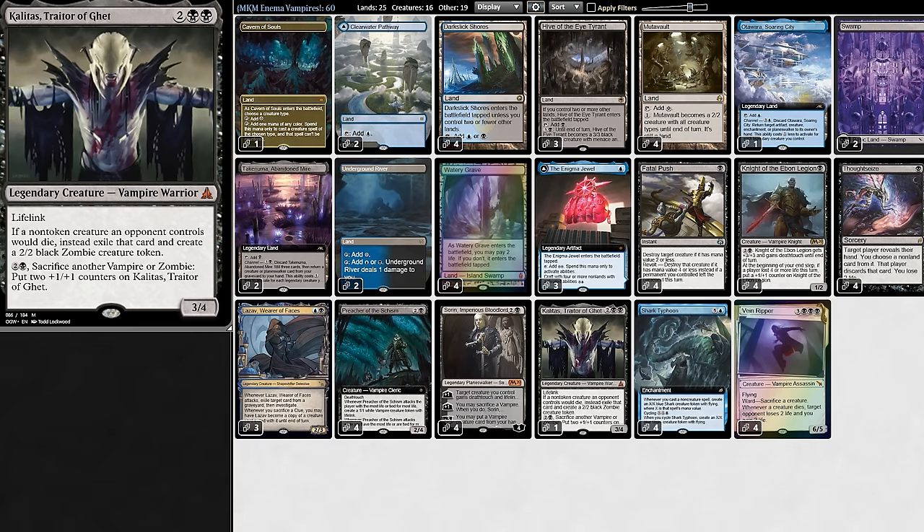We also have Kalitas the Traitor, which makes tokens when our opponent's creatures die and we can pay three to buff it. But perhaps the most interesting part of the deck, we're leaning into vampires.